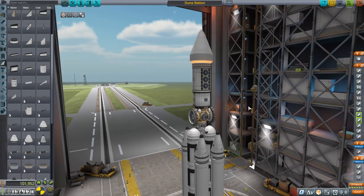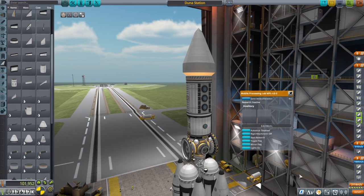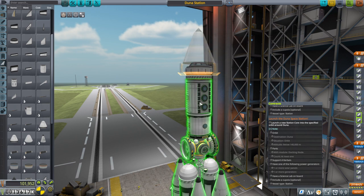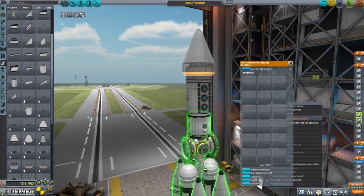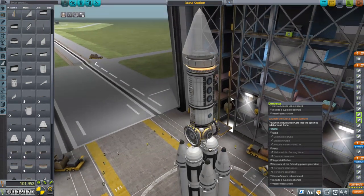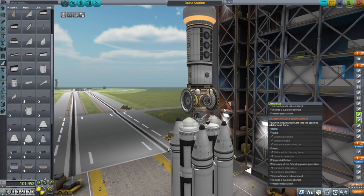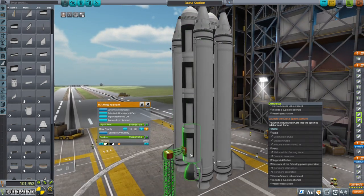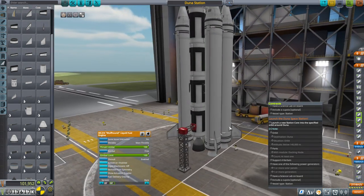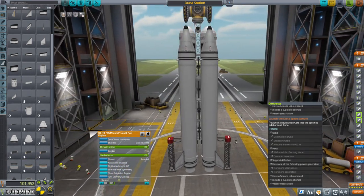Here's what I've come up with for a Duna station, at least the beginning of one. We've got the cupola as required, the science lab as required, and it required room for four Kerbals. Unfortunately the cupola and the science lab together support three, so I threw in a hitchhiker storage container. We've got a docking module, fuel tanks, and I decided to go with the wolfhound engines - they'll probably be the most useful. We could potentially take them off and put them on some other vehicle around Duna too.